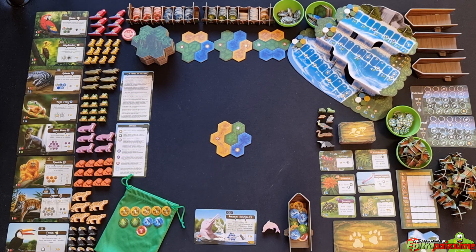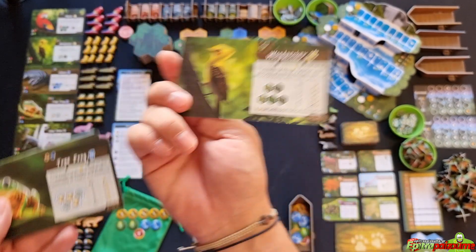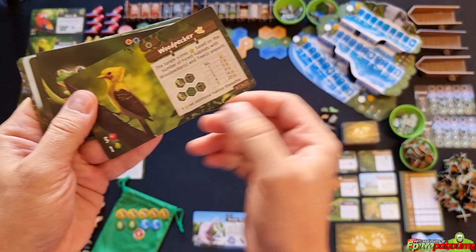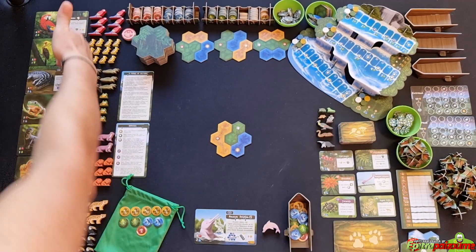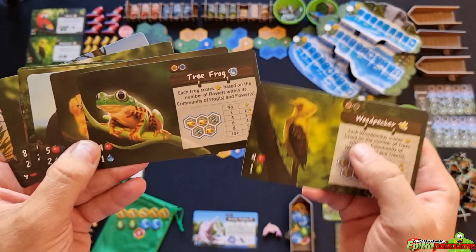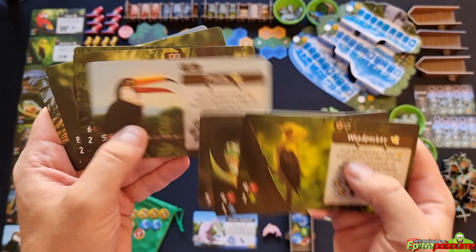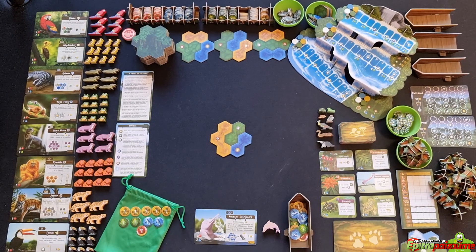You also have the base animal cards — 16 but double-sided, with sets A, B, C, and D. That means you get really a lot of value with this game because they score differently. You use one card for each of the eight basic animals: woodpeckers, tree frogs, tamarins, toucans, macaws, caimans, giant otters, and jaguars. So there are all the components of the game.